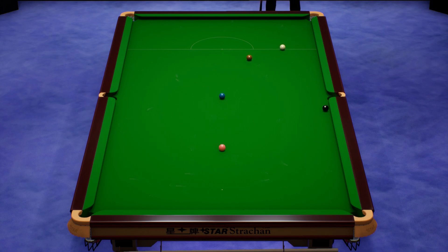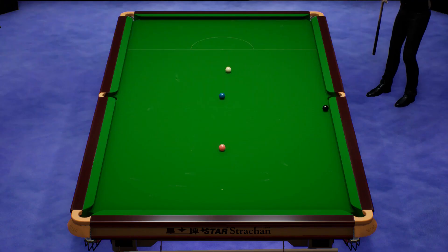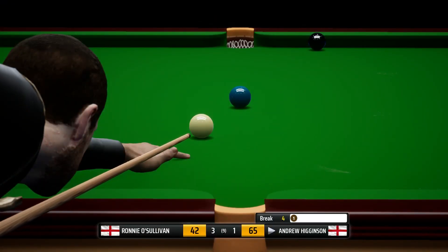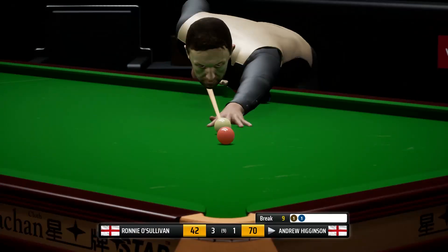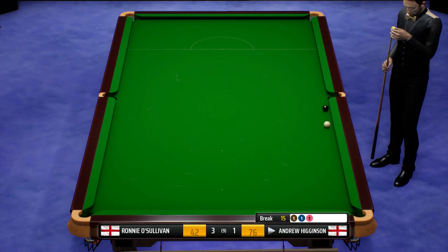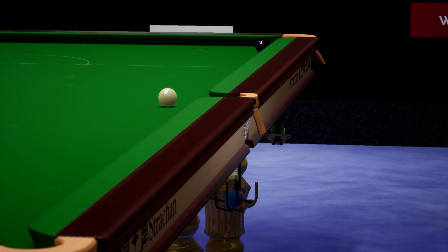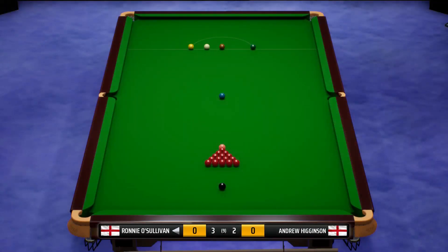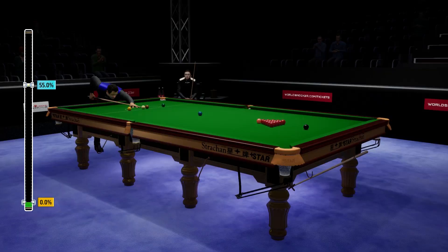Down it goes — that should be it. No real way for his opponent to win the frame now. Andrew Higginson has somehow won this frame. There's no crunch time in this match. That's a beautiful black up the cushion — what a shot. Andrew Higginson, that is the frame. The sixth frame, Ronnie O'Sullivan to break. So, 3-2 now.